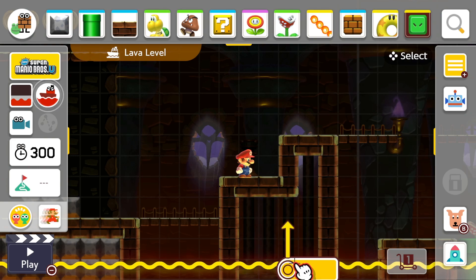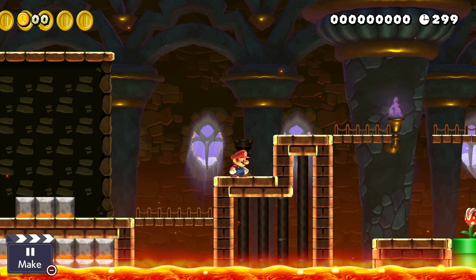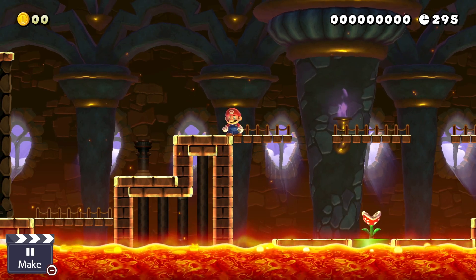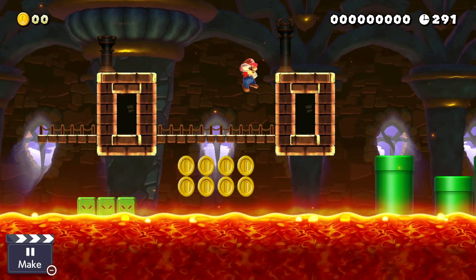With the Switch being a single-screen console rather than the two-screen Wii U, you do lose the ability to place everything with the touch screen and then test it on the TV right away. You can, however, make and test courses using the touch screen in undocked mode, and using the touch screen did feel more intuitive.